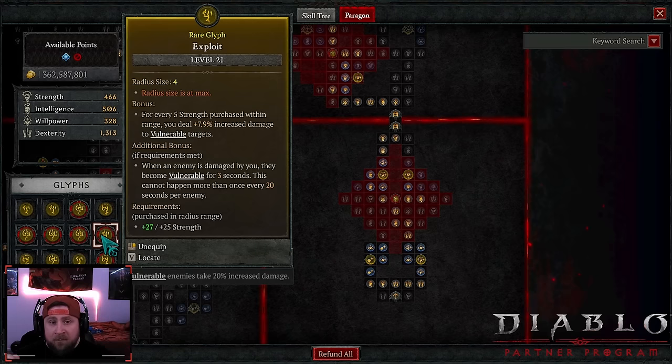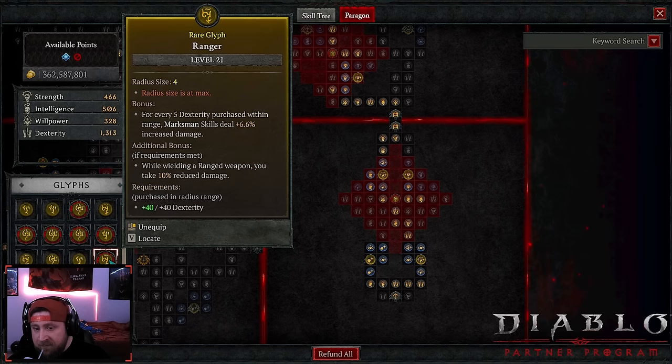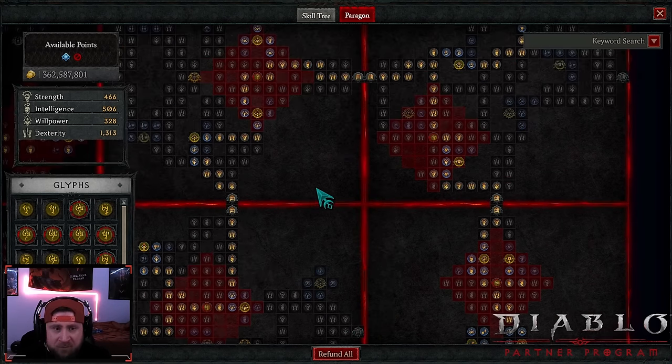We got exploit for obvious reasons — one is the vulnerable damage itself, and two is making enemies vulnerable, which is very important in this build. Besides barrage making them vulnerable, this is the only other way unless we sacrifice and take curse touch or a lucky hit chance to make enemies vulnerable in a ring slot — which I wouldn't advise, since your lucky hit isn't super high. And then of course ranger for even more damage.